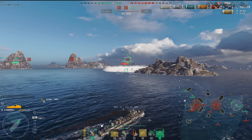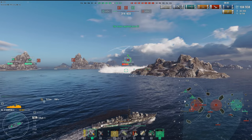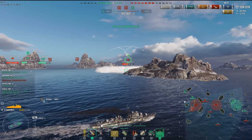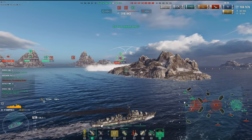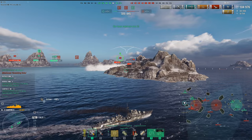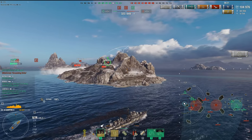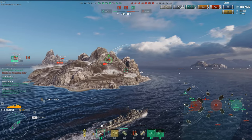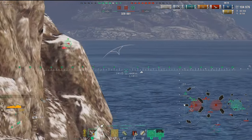We're going to sneak behind the island and use our five-kilometer hydro to spot and find that destroyer. What is our primary role as a destroyer? Cap, hunt DDs, and spot. The Republic is not a priority right now — the priority is getting rid of that Fletcher to remove the torpedo and spotting threat. There we go — inside five kilometers, he's perma-spotted now. I'm going to basically flank the Fletcher and take him out. That is our primary role.